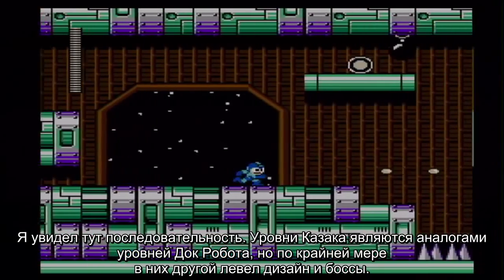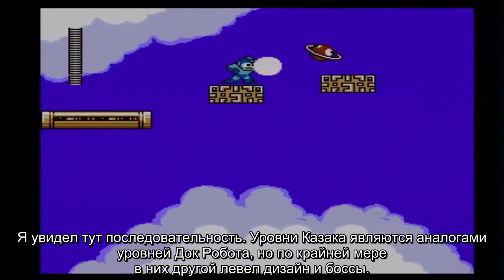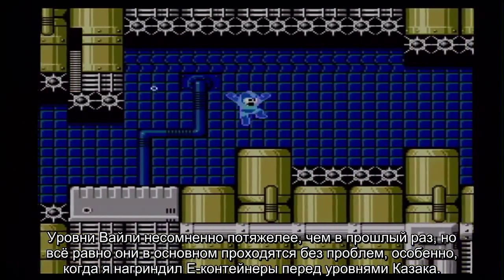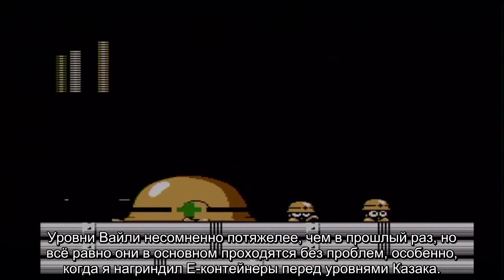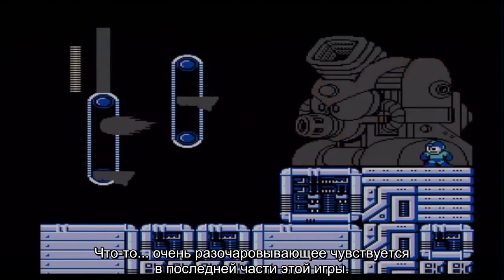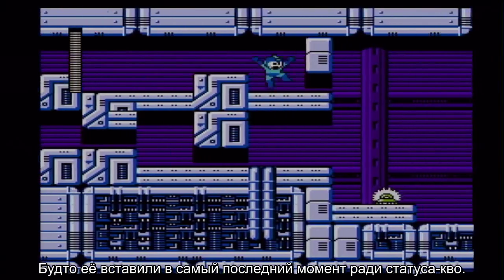The Cossack levels are this game's equivalent to the Doc-Robot levels, but at least these levels are sporting brand new level designs and bosses, so I feel it's a proper way of extending game time. The Wily stages are undeniably a little harder than last time, but it's still no problem, especially since I went out of my way to grind energy tanks. There's something very anticlimactic about how the final part of this game feels — like it was added at the very last possible moment just for the sake of status quo.